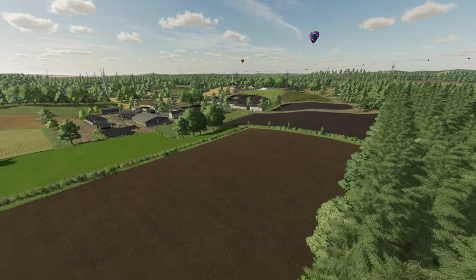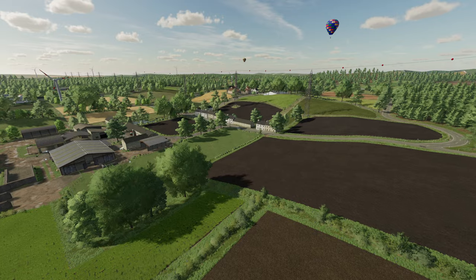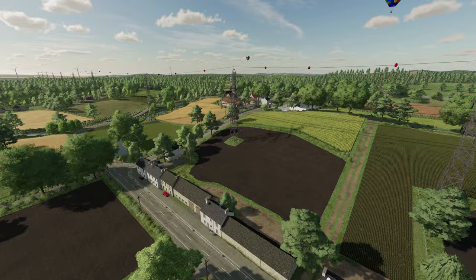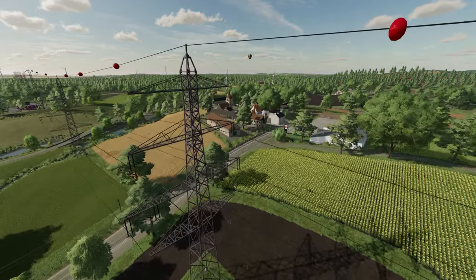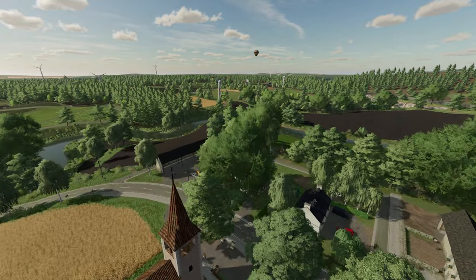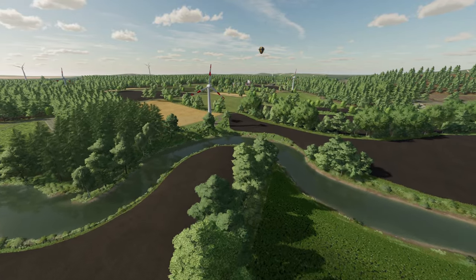Hello and welcome to my first look map tour of the Old Stream Farm by Black Sheep Modern. Welcome to the Old Stream Farm — the famous farm of the 70s is back for even more fun. Located in a fictional European style countryside, the roads will take you to a small town of Dorfbach and Grunwald.